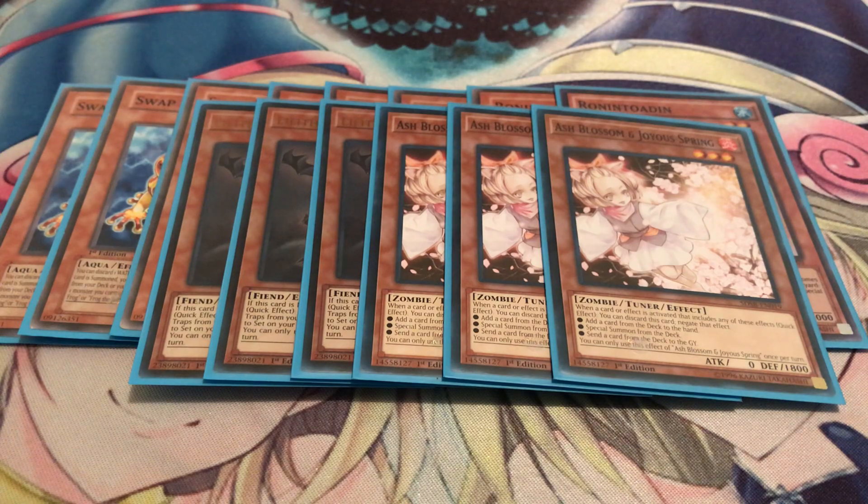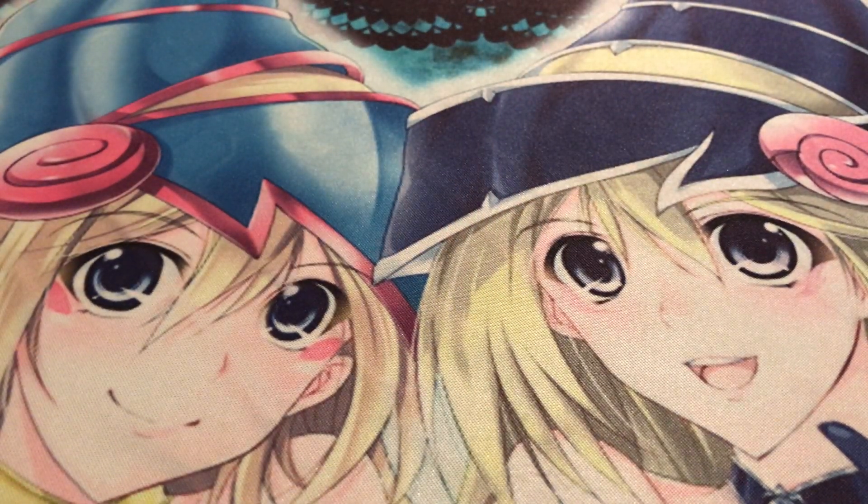The only hand trap I'm running is Ash Blossom. It's the most generic hand trap, and I just need some extra form of disruption, especially if I'm forced to go second. Ash Blossom definitely comes into clutch whenever you need it. Alright, so that's it for my monsters — I believe that was 14 monsters. Now we're moving on to trap cards. I'm not running a single spell in this deck, so just going straight to traps.